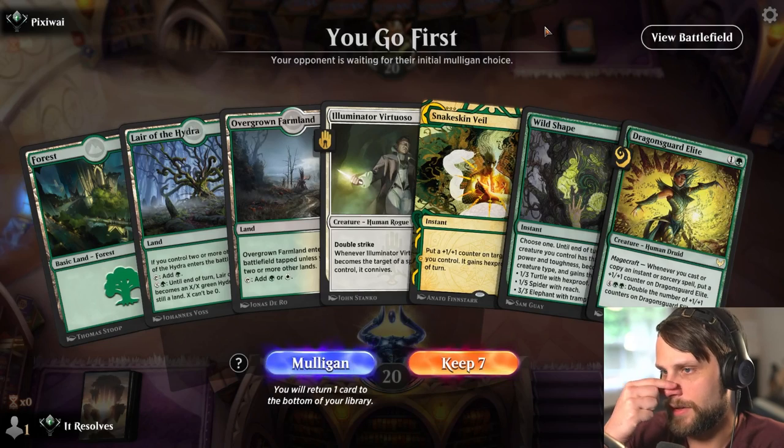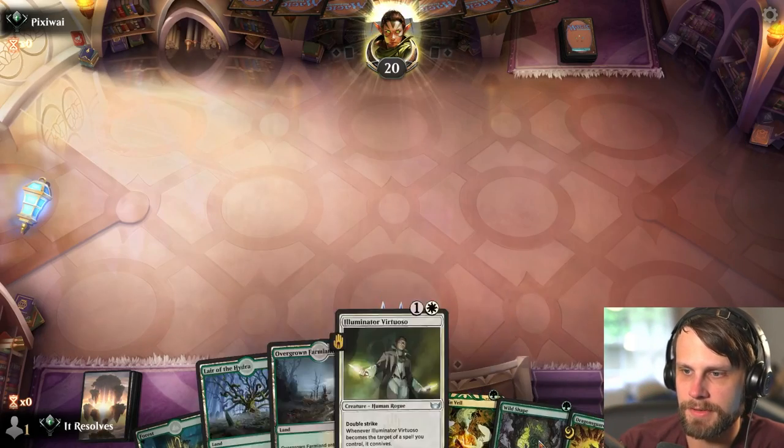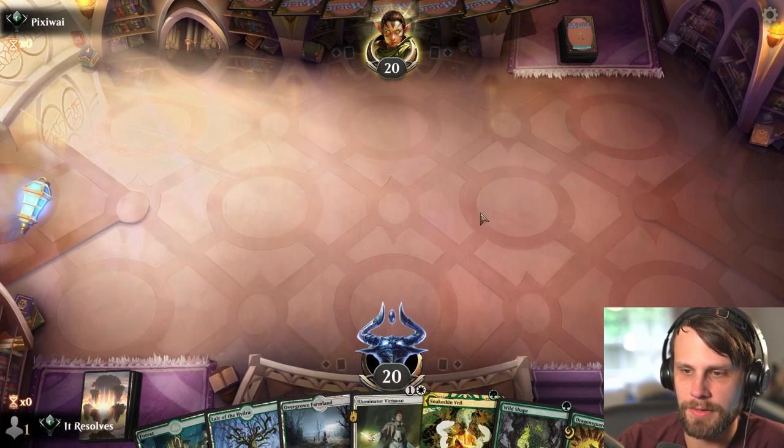Alright guys, here we are for game number two. Yeah, we can definitely keep this hand. The Snakeskin Veil plus Wild Shape are both very good. I think we're going to end up leading with the farmland and then that way we can get Virtuoso down right away.